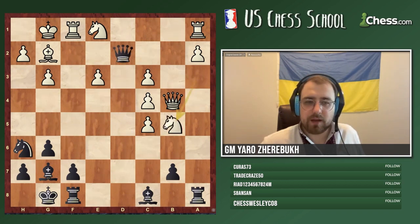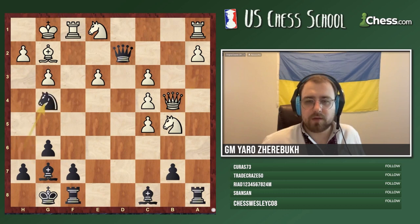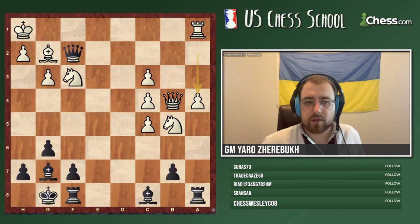Queen d2 — the queen comes in. Now we can take on e3 immediately, but that's not how great chess players play. We need to go knight g4. The threat is always stronger than its execution. Then queen e3, now knight f2 — that part is pretty simple. And now black is pretty much almost winning.